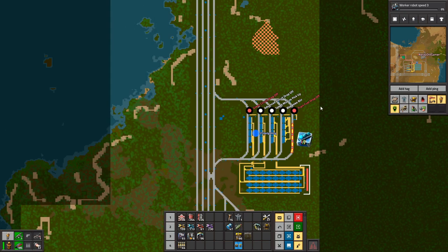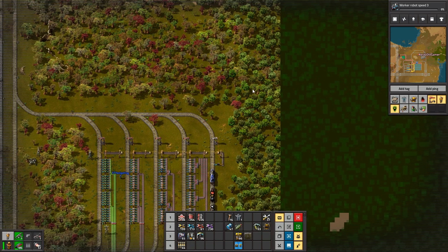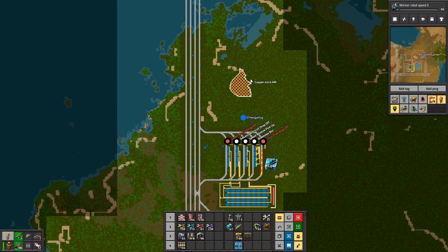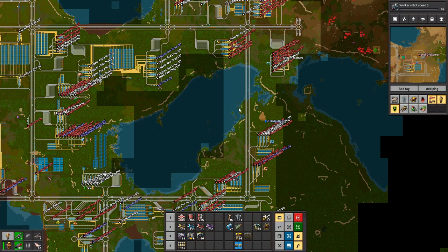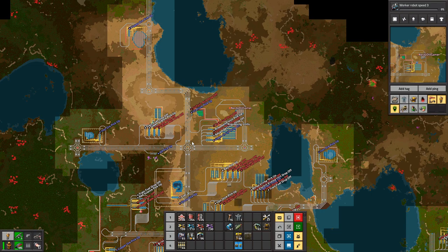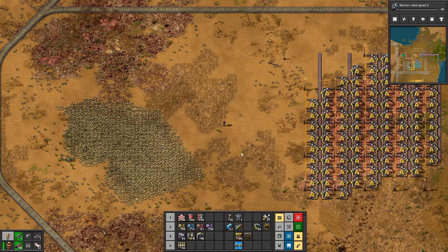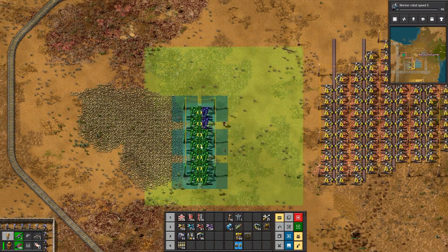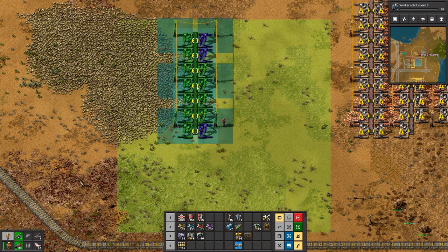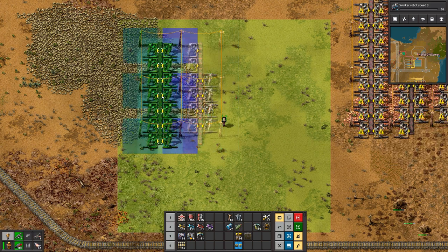That would be me. And there's a copper patch just above where you are now. I'm going to do that because I'm waiting for a speed module — I can't do a great deal until I get my assembly machine Mark 3s. I already have a station for it, I just need to pull it down there. We are actually out of time.